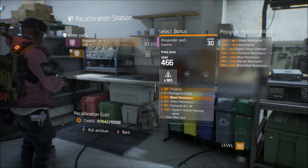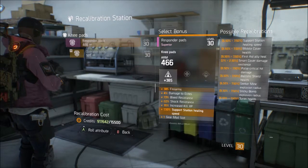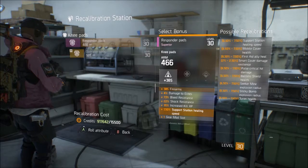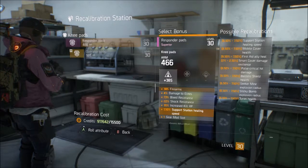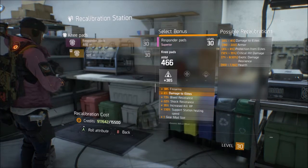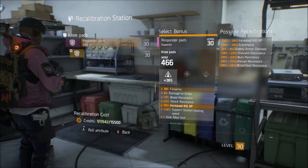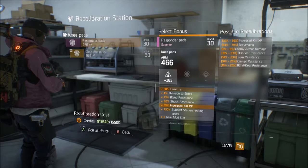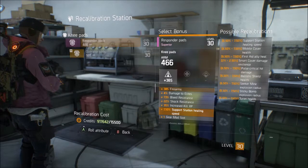You can get bleed resistance, scavenging — you should just look through everything. You should know what you need. Like, if you don't use the support station healing, it might be smart to try something else. If you use first aid, it would be good to use the first aid heal or the pulse critical hit damage. Try to base it around the perks and powers you use daily. If everything's pretty good except you don't care about increased kill XP because you're already at max XP, figure out what you need. If you're suffering from burn and it's messing up your gameplay, make sure to redo that.